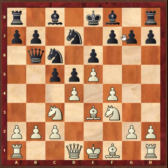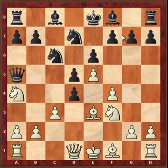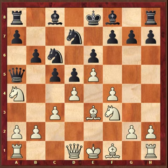White's best reaction is Na4. Black must play Qa5 check. The only move is c3, and then Bc8, d4. In this position black's usual choice was b6. After that, the best choice for white is Bd2.